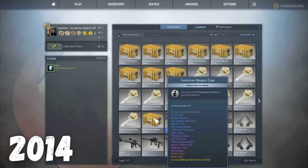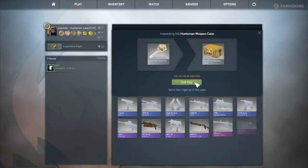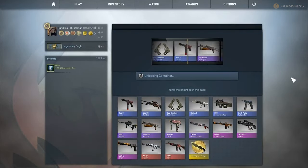Back in May 2014, when iBuyPower and Titan Katowice 2014 stickers were worth almost nothing and the CS:GO pro scene was just emerging, the Huntsman weapon case was released.